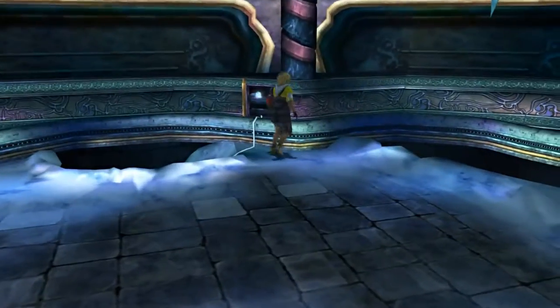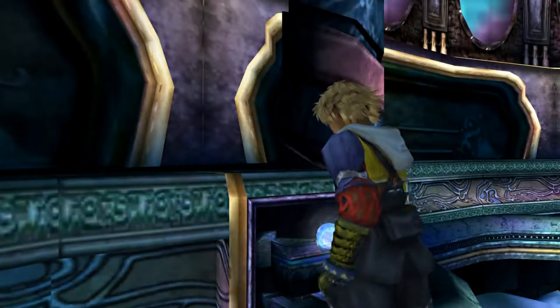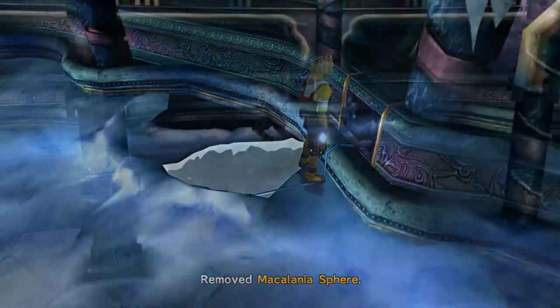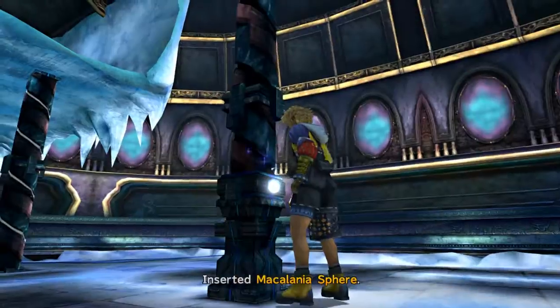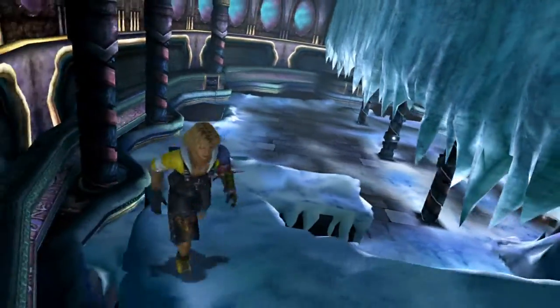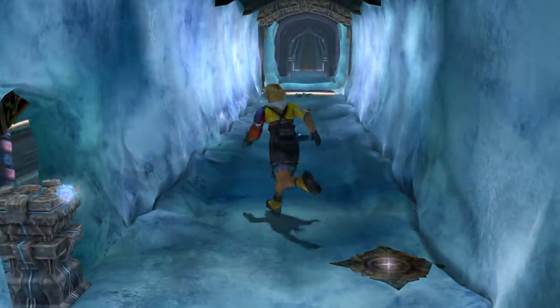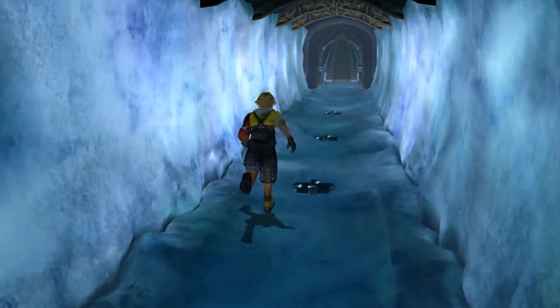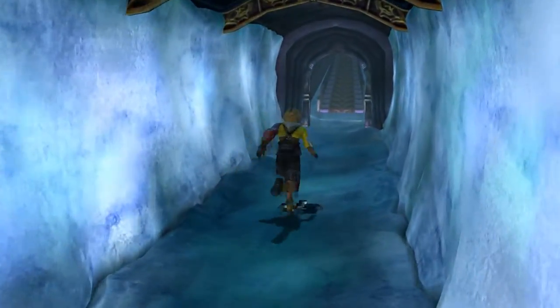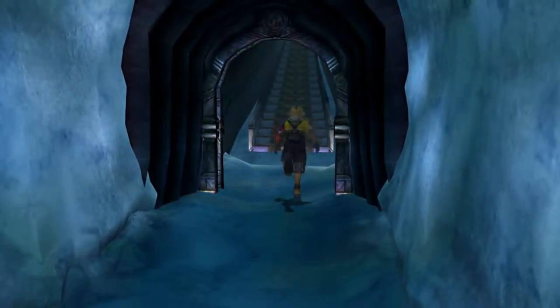We're going to go up to the top again. Take this sphere from the top of the ramp and place it in the central pillar. Now that's taken care of, we can just go ahead and go - our work here is done. Just remember, stepping on that thing removes the pedestal from underneath the last section, so don't do that.